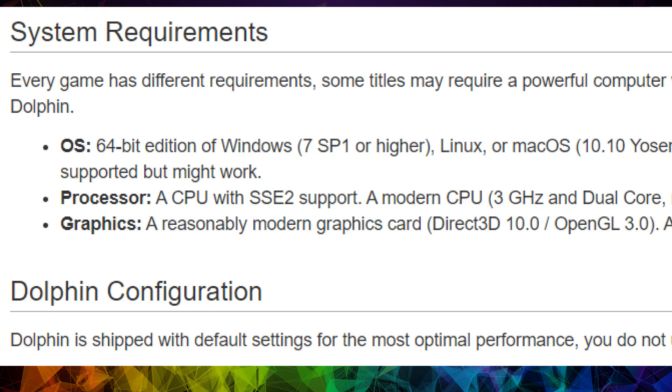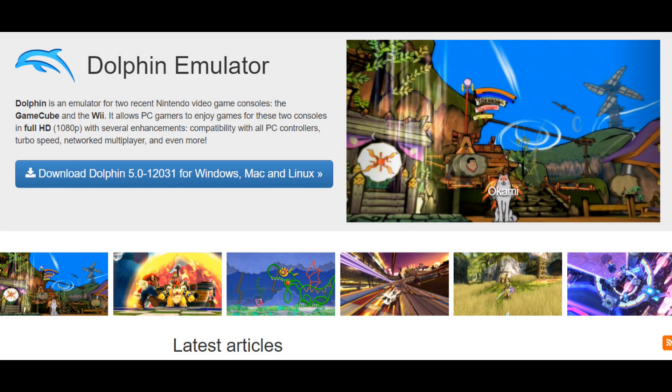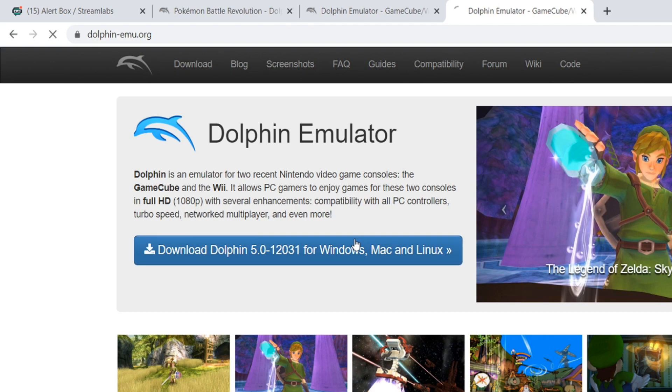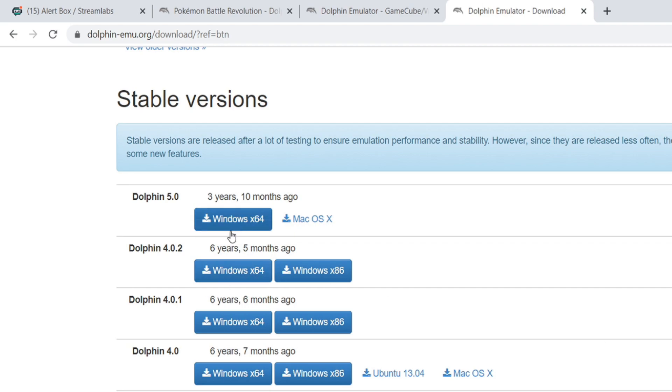Be sure your computer meets the minimum requirements to run Dolphin — the better your specs, the better performance you can expect. If you have a modern CPU like an Intel i5 or i7, or an AMD Ryzen, you should not have any issues with performance. Even better if you have a discrete graphics card from Nvidia or AMD. Go to Dolphin's website and download the latest version. Scroll down until you see the stable release, Dolphin 5.0, or download a beta version if you prefer.